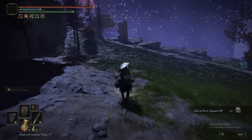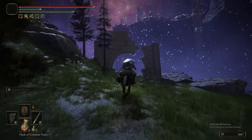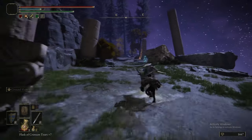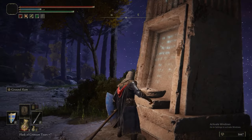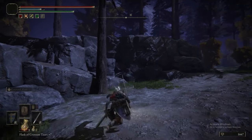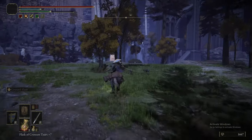Now we've just got Square Off. If you're using a longsword-class weapon, Square Off is fucking awesome. It's somewhat equivalent to Lion's Claw in the sense that it does an inordinate amount of poise damage. It is actually a very good Ash of War to use if you're using the kind of weapon it can go on. Now, we just lit another pyre there.